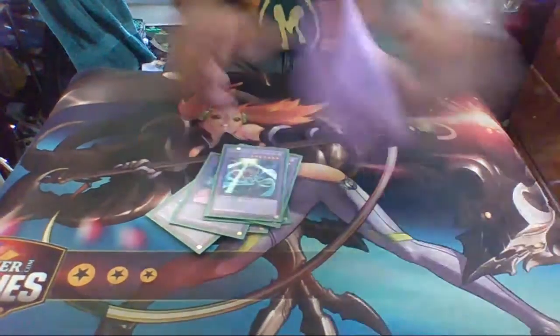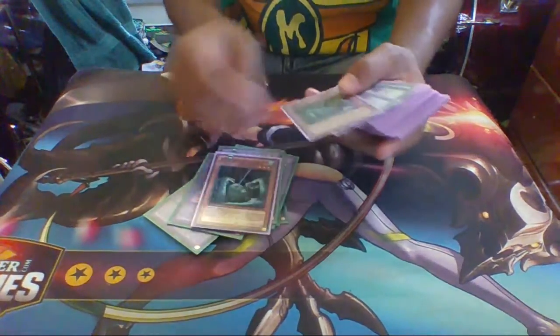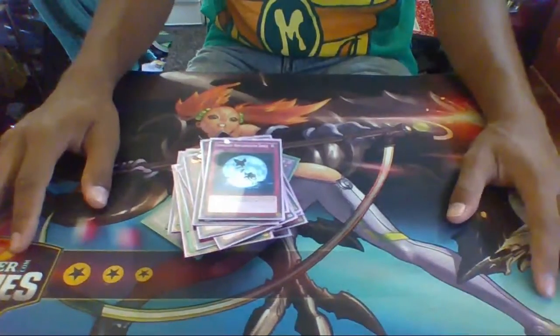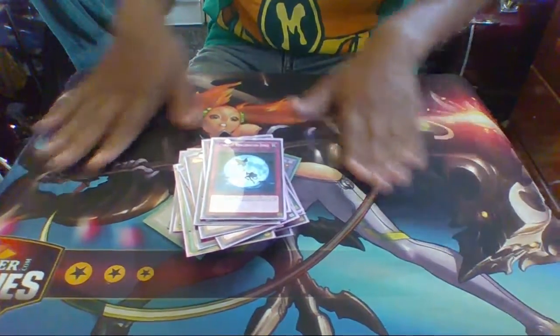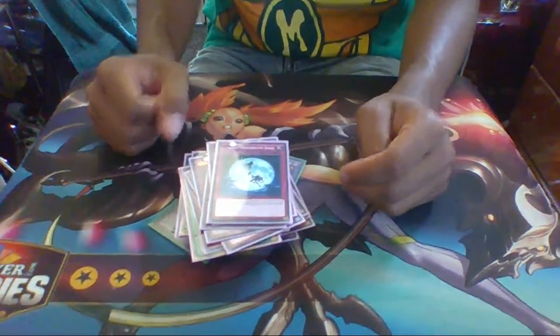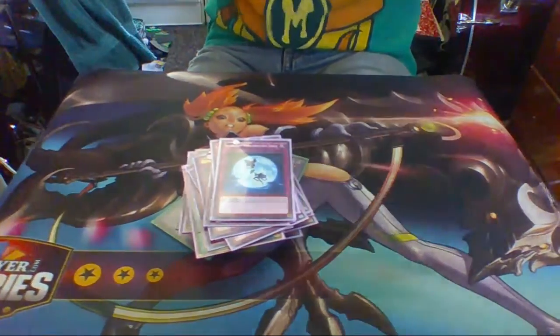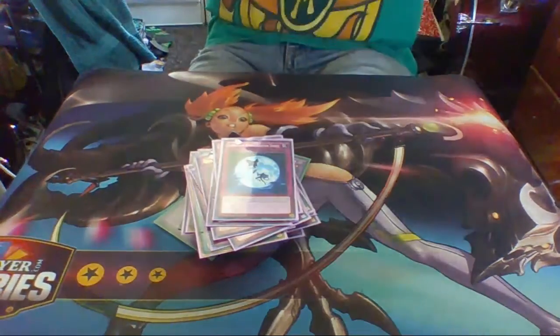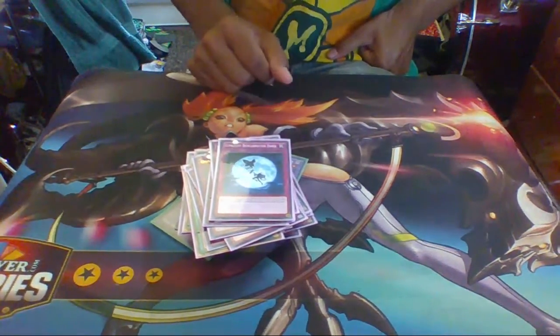That's it for the Lunalight fusions. You can run generic Rank 4s, but the only four you'll be overlaying with is Cat Dancer itself. I hope you guys really enjoyed this video — I really enjoyed playing Lunalights. If it weren't for Macro Cosmos, this deck would be topping hardcore. But because of Cosmos. They're at max potential, which means they're going to get hit soon. I'm excited because Cosmos seems to be Konami's baby — they slowly itched them in and slowly made them good, then amazing. Don't forget to like, share, and subscribe. All social media is in the description below. Thank you and have a wonderful day!